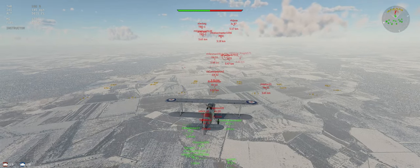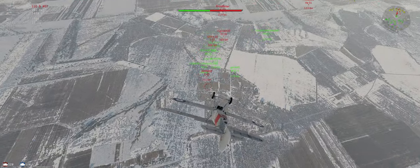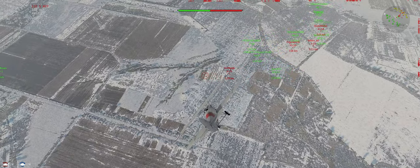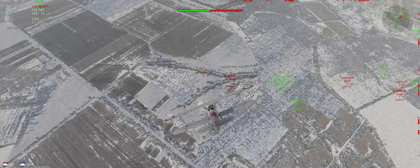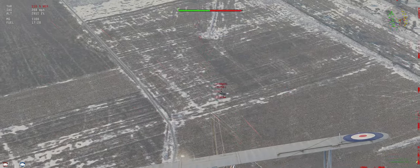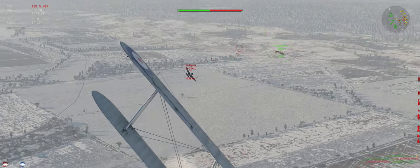That PBM can definitely do some damage on our ground units. Let's dive in on this H75 - it's super fast, pretty good guns, a great energy fighter. He's running away from our teammates so they can't get shots into him, but because we did that climb early on we can actually hold energy with them for a minute.